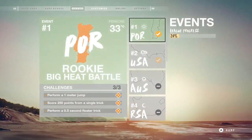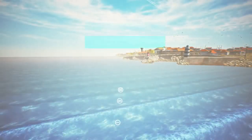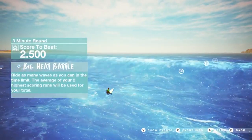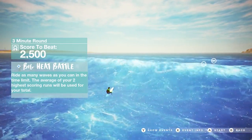On to the events. These are the main single player component in the game. We've got 45 of them, split across five different leagues, with those leagues representing different bands of difficulty. This is our first event, which takes place on our Portuguese beach. We've got five different beaches in the game, with each having four variants based on time, day or weather.